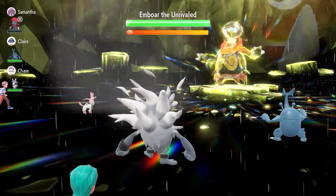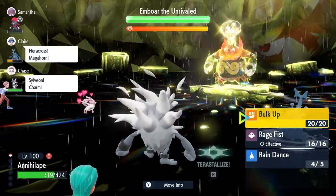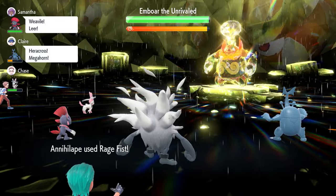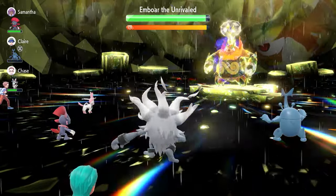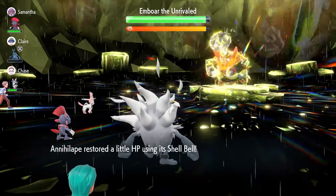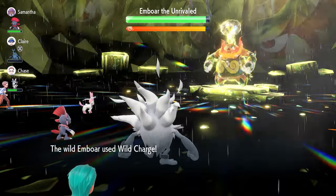One big caveat to worry about with Flare Blitz is the burn secondary effect — if you do get burned, you'll need to use a Heal Cheer. On turn two, we chase the Terastallization window and use Rage Fist for the next few turns until Emboar sets up its shield and nullifies our stat boosts.